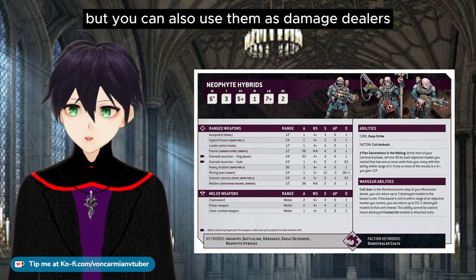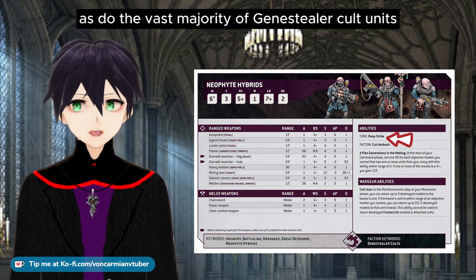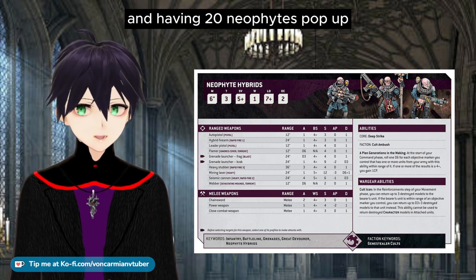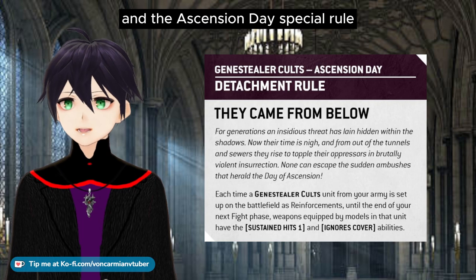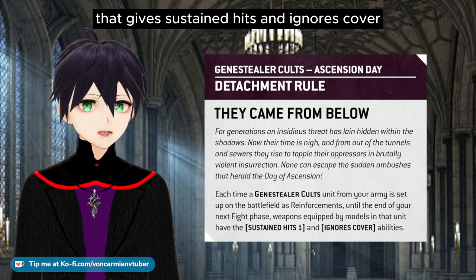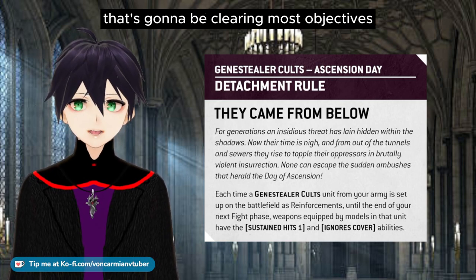You can also use Neophytes as damage dealers. They have Deep Strike, as do the vast majority of Genestealer Cult units, so they can end up anywhere — rules permitted. Having 20 Neophytes pop up with a large array of weapons and the Ascension Day special rule that gives sustained hits and ignores cover is a lot of anti-infantry firepower that's going to be clearing most objectives.